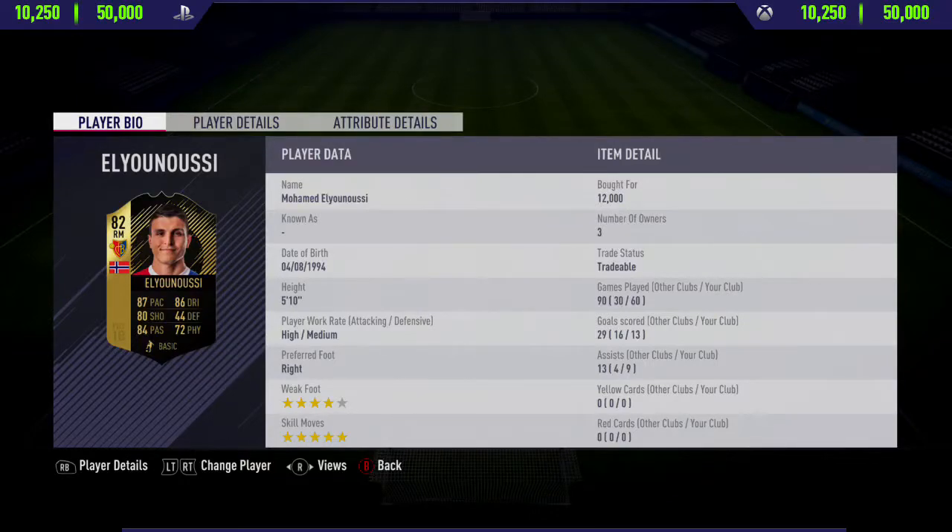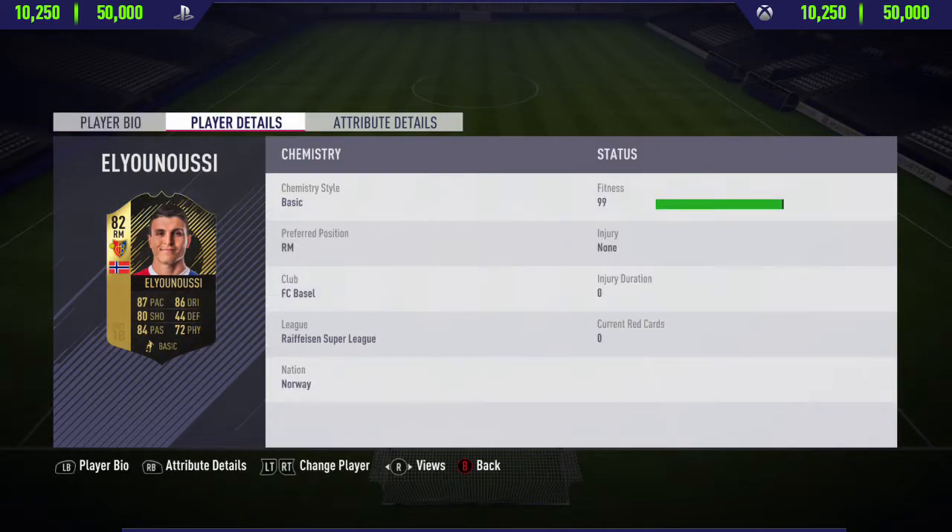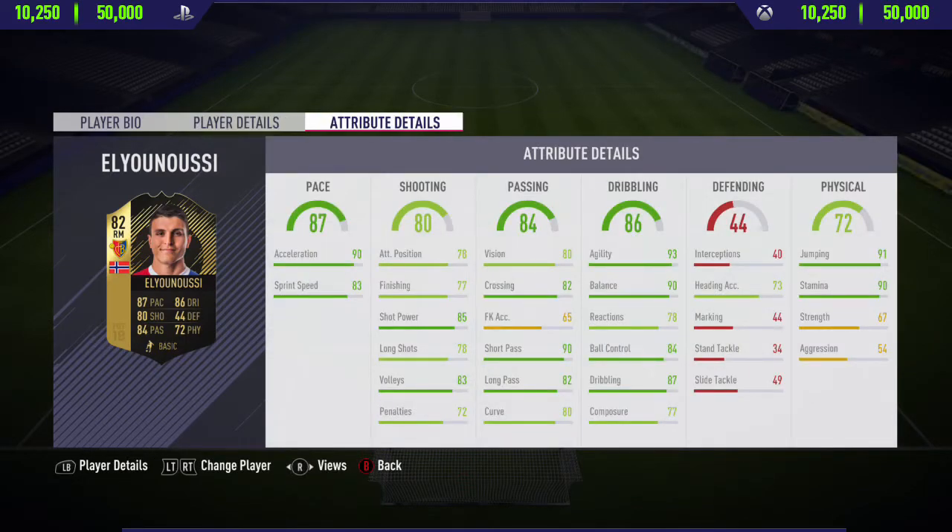Hi guys, what's up, Jason here, and welcome back to a brand new FIFA 18 player review on my channel. In today's video, I'm going to be reviewing 82 rated in-form Alianusi. If you want to go and pick this guy up and try him out for yourself, his price range on both Xbox One and PlayStation 4 is 10,250 to 50,000 coins.